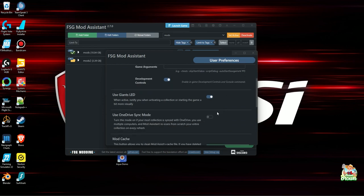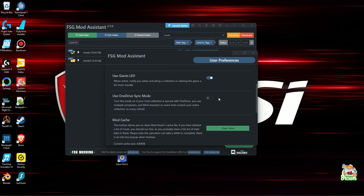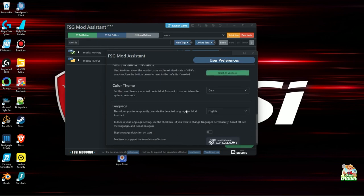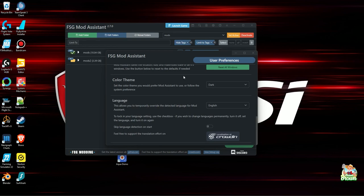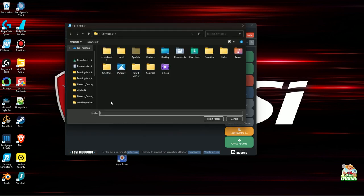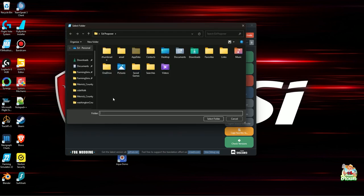What's really nice is you can turn your dev console off and on right from here — you don't have to go into the game settings XML to change that. The Giants log, you can turn off and on. OneDrive — if you use OneDrive for your mods, you can sync that right through here. You can clean the cache, reset all your windows, adjust the color theme, that sort of thing. Make sure you get in there, set your preferences, and that'll help you get the ball rolling. Once you have your mods, hit Add Folder and find your mods folder.